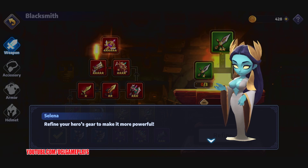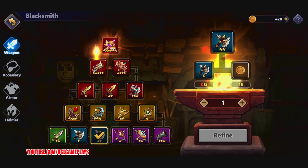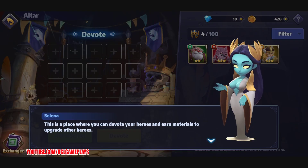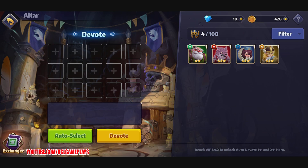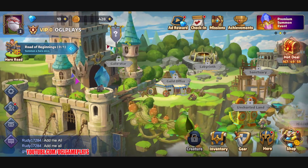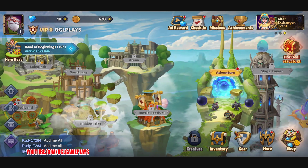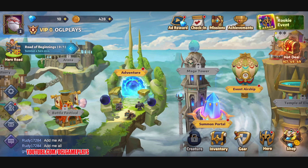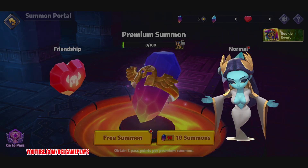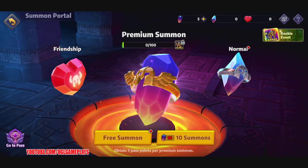The blacksmith lets you refine your hero gear to make it more powerful, but we need materials we don't have yet. We have the altar — it's supposed to give us summons or something. There are so many features: guild war, guild office, labyrinth, sanctuary, arena, uncharted land, hidden isles. Let's check the summon portal — okay, premium summon.